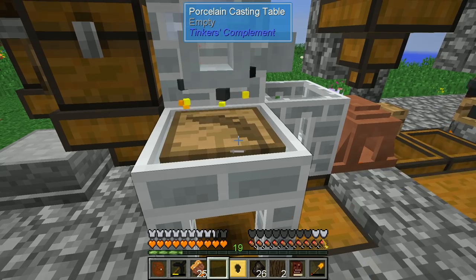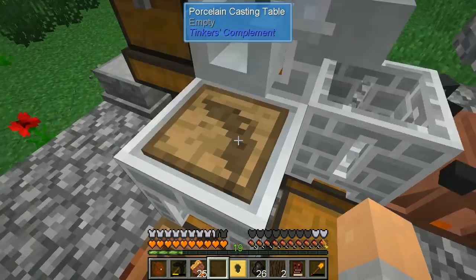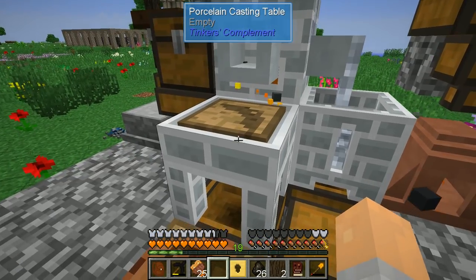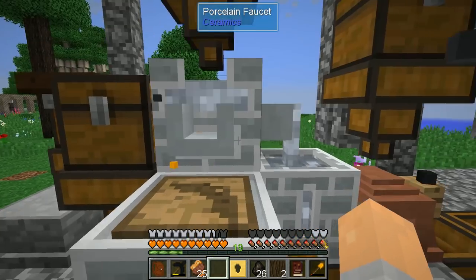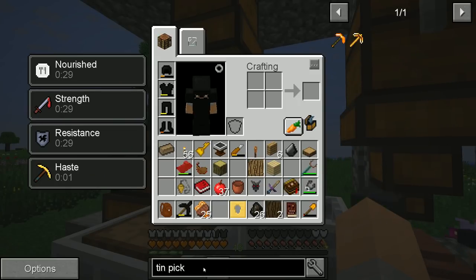Can we take this out and put this in? Yes. But I can't pour tin in there. We were using gold to create the cast. There is no tin pickaxe, so presumably you can't create a tin pickaxe head.